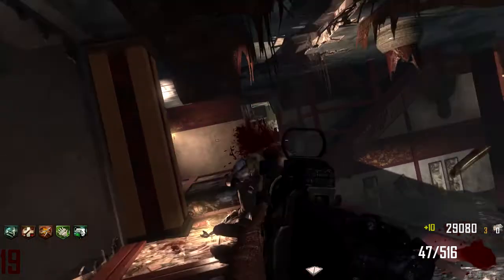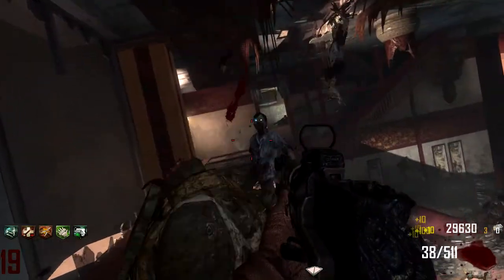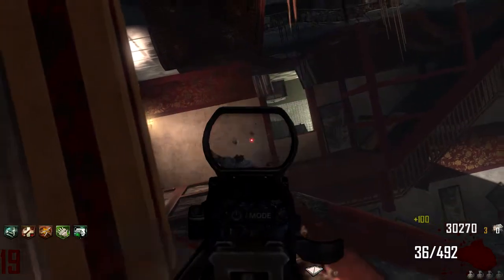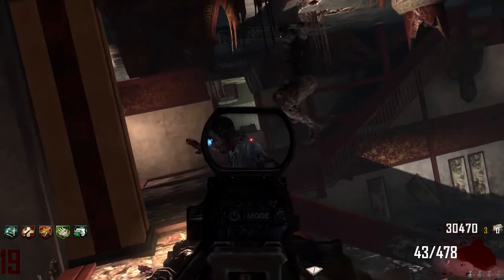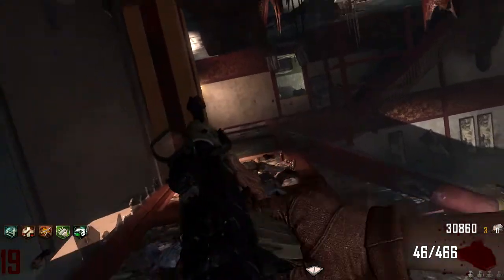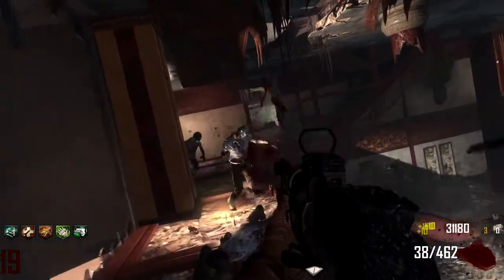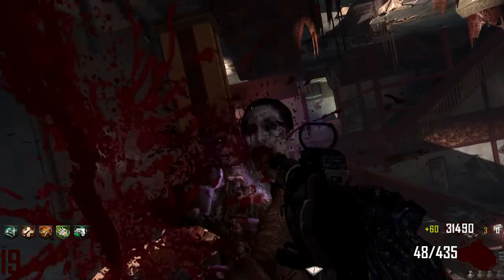I love the red dot sight on this gun — probably the best attachment you can get. I don't really see the point in that stupid target finder, though, how it highlights where the zombies are whenever you aim down sights. In multiplayer, sure, I can see the point, but in zombies it's not that hard because they're two feet away from you. I don't think you're going to have a problem seeing them unless your vision's really bad.